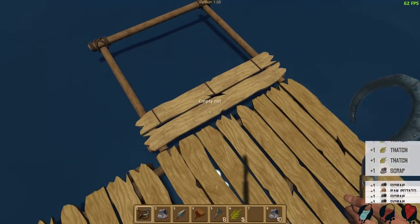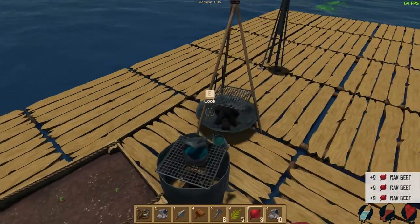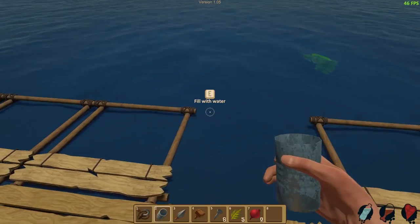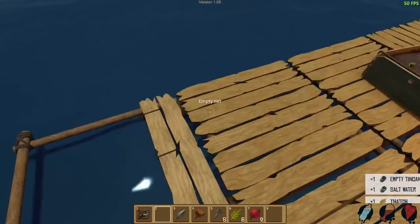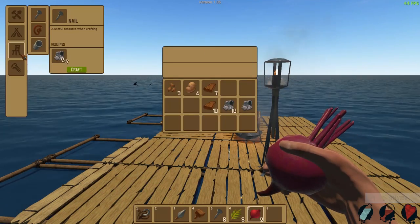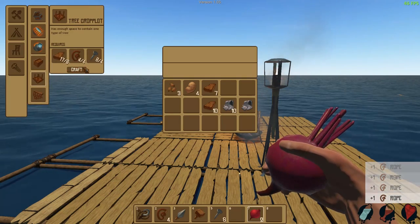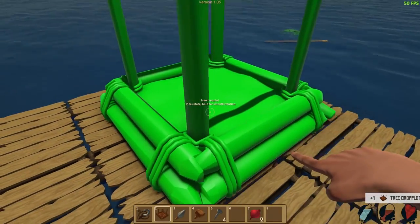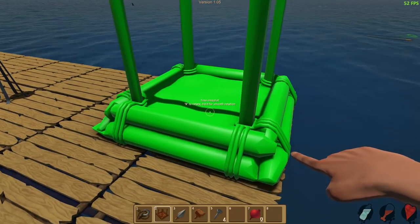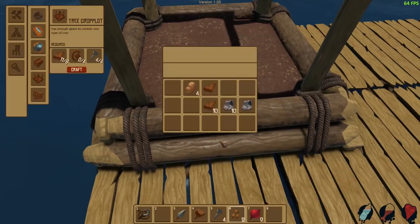Walk along here, collect the items. These beets are getting big. We'll plant them. Take the water and deposit these into our inventory. We got eight more thatch, which is good. Now we can build ourselves a tree crop plot. Let's go right here on this edge. Is that good on both sides? Yep, we're just gonna go right on this edge for now. Plant a coconut tree.